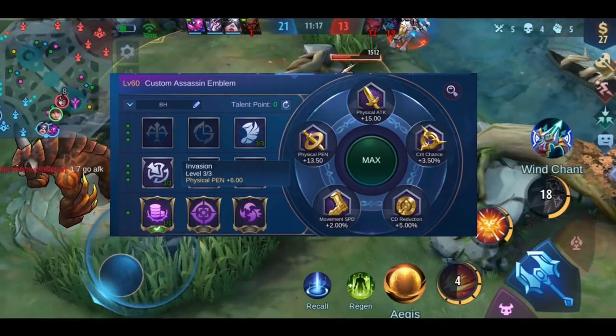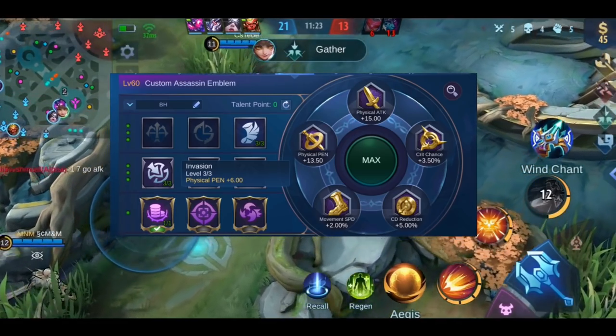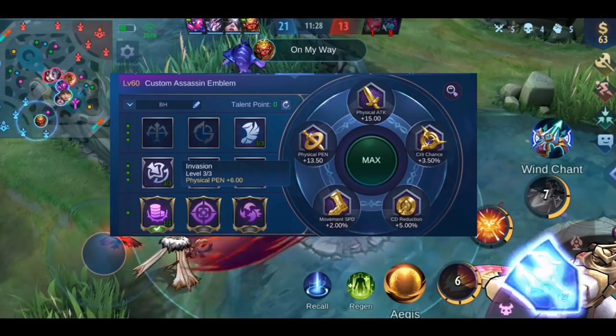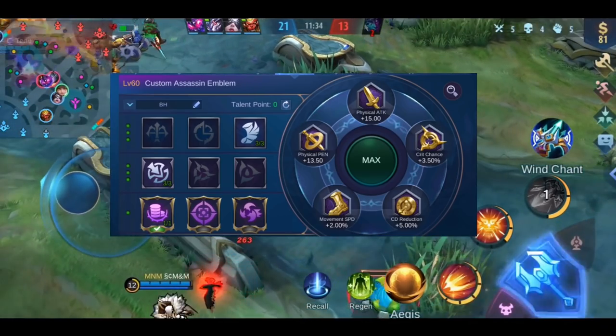A second subtalent you should use is Invasion. You get plus 6 physical penetration when maxed out. The extra physical penetration is way more effective for any hero who uses this emblem than the little crit chance or the little spell vamp bonus. If you need spell vamp, you use the fighter emblem.